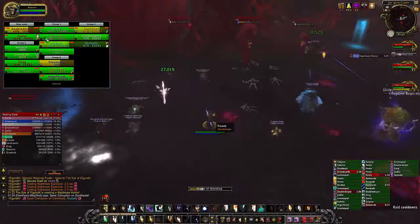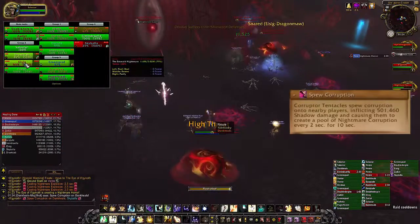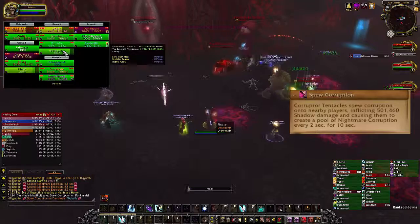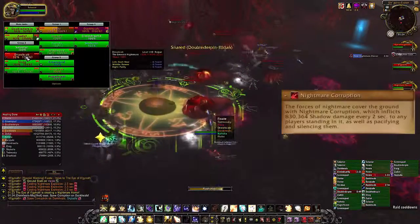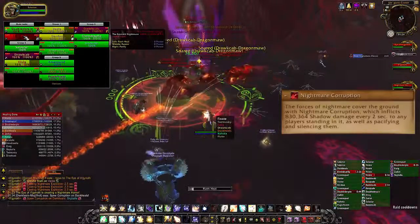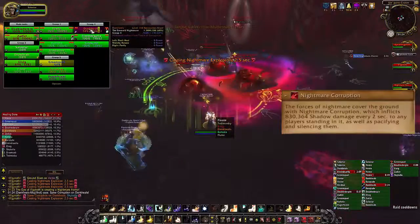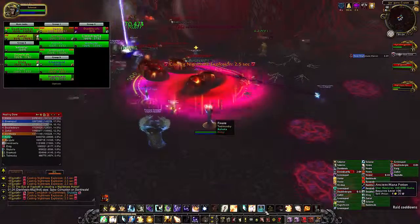After all the Dominator Tentacles are bursted down, you want to switch to any Corrupter Tentacles that are alive. These tentacles are going to periodically cast a debuff on random players called Spew Corruption, causing them to create pools of nightmare corruption on the ground around them for 10 seconds. These pools do incredibly high damage to anybody standing within. Anybody that gets tagged with this debuff is going to want to move to the edge of the room and drop the pools as far away from the Eye as possible. Too many pools clustered up in the center is going to cause melee DPS to die very quickly.